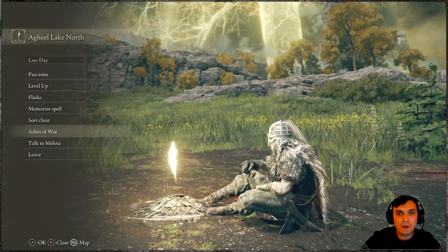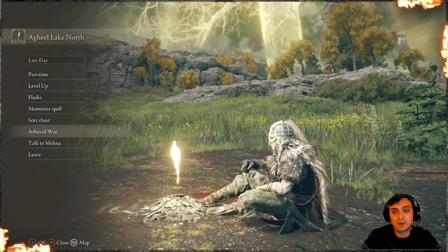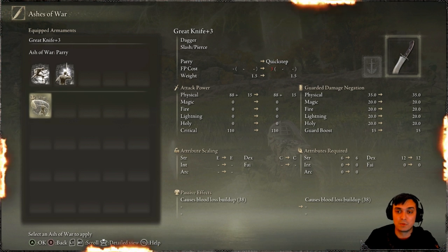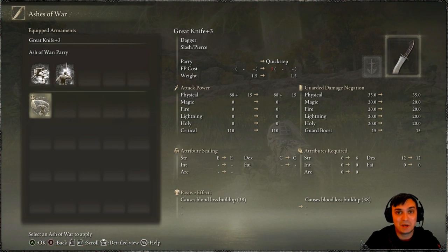Hey, what up Z Clan and everybody else. How you doing? I hope you're doing good. Welcome to my Elden Ring video. In this video, I'd like to share with you a location where you can get the Parry Ashen Warlocation. You can actually buy it, and there's a few other skills you can take a look at which I'm going to show you. You can do this at the very start of the game because it's located at the start location. Let's not waste time and jump right into it.